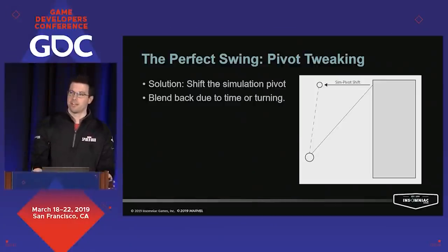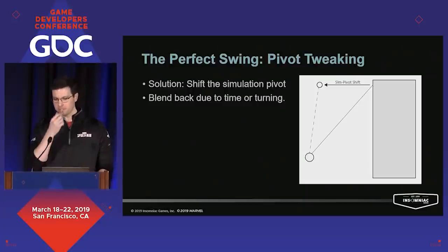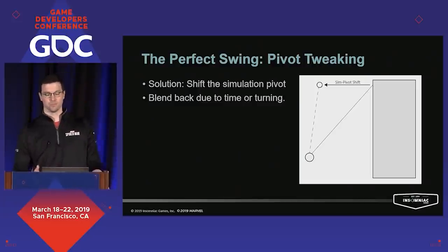So how do you fight gravity? Well, you cheat. We move the simulation pivot away from the wall into a position that will help us swing straighter, while leaving the visible attach point on the wall. We then blend that pivot position back over time or when the player is turning — this makes sure that turns do pivot on the right visible place, and that if you settle underneath the attach point, you're settling under the visual one. This motion was detectable to players particularly when A-B tested, but most felt it actually worked more as they expected, aligning their input desire to the results.